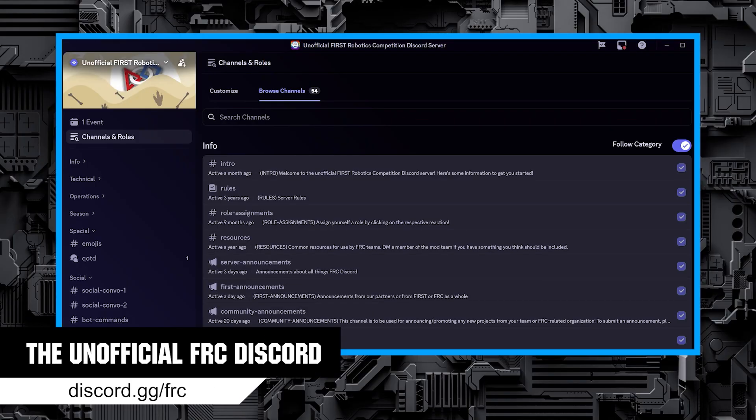The unofficial FRC Discord is a great place to chat with the community about all aspects of the program. The server is very student-heavy and can definitely get off topic at times, but help is usually pretty easy to get.